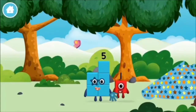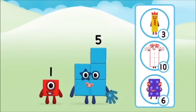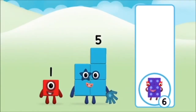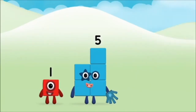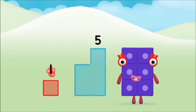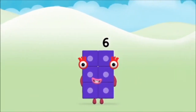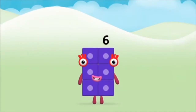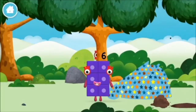Which Number Block did you find? What Number Block can you make by adding these two together? Correct! You chose the right answer! Add the Number Blocks together! Five, one, one plus five equals six! Marvelous! You made Number Block six! You made a new Number Block!